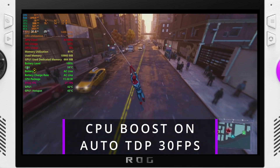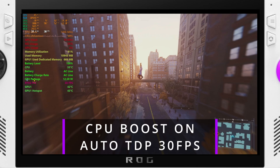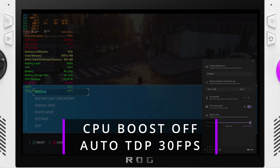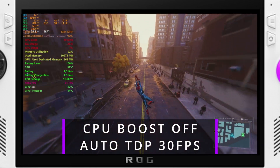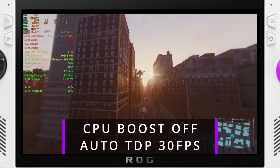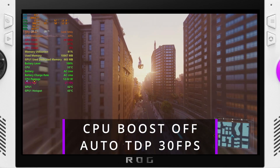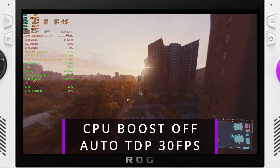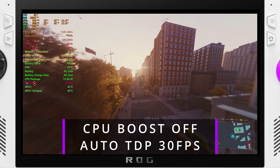My recommendation is to just leave CPU boost on all the time, and if you're the type to limit FPS to 40 for battery savings, use auto TDP instead. Download Handheld Companion — I'll leave the links in the description. It's super easy to set up and dead simple to configure hotkeys. Set your FPS limit to 30, 40, or 45 FPS — whatever you want — and use that instead of CPU boost off. You get the benefits without having to remember to toggle CPU boost on and off, and it'll play with the wattage itself to stay in that range.